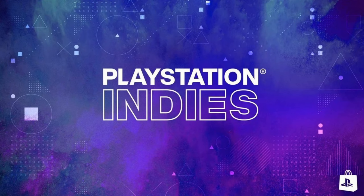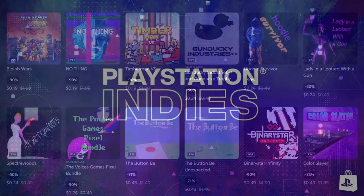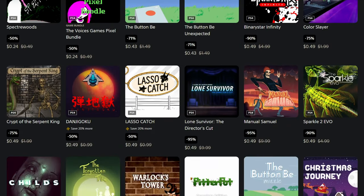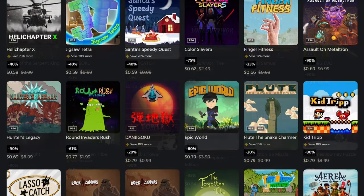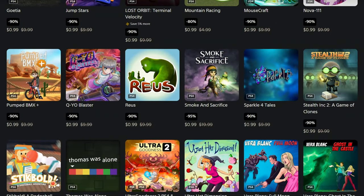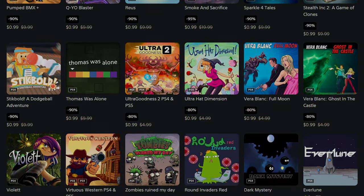All right, so today I've got two different sets of games for two very different types of trophy hunters. Up first, I've got a list of 20 different games that you can get for right around $10 total. They've got a little bit of gameplay to them, and they'll all take you under 15 minutes to finish, with many of them taking under 10 or even under 5.